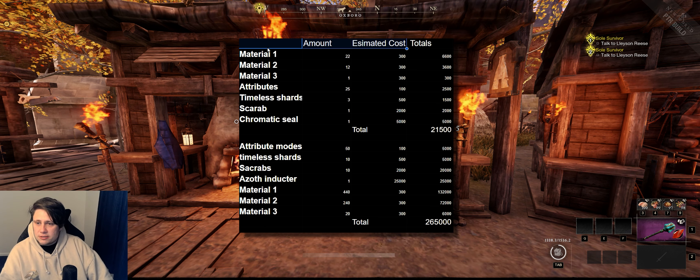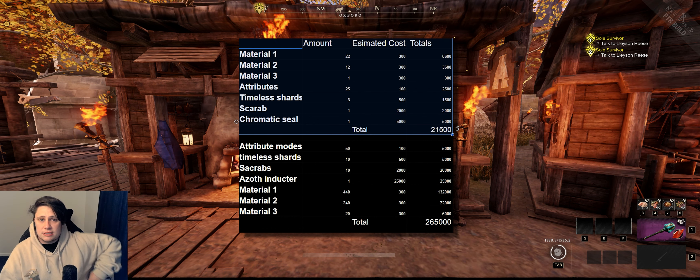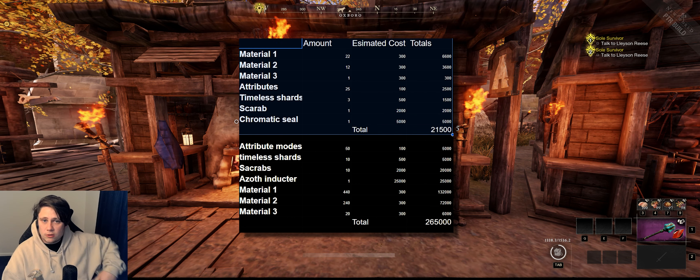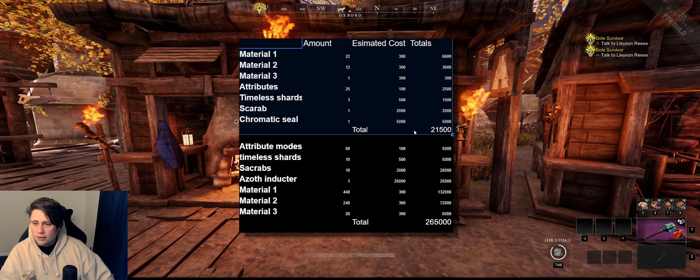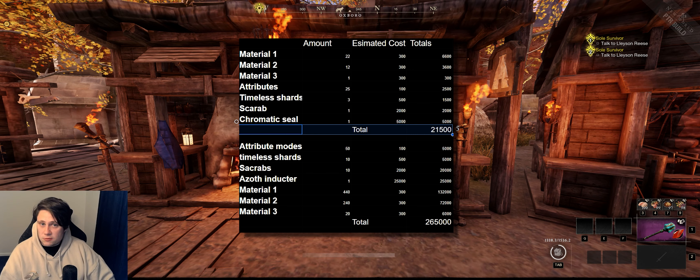We've come up with some rough estimated costs. The top option — locking in two perks with a guaranteed 600 — means you're guaranteed to get that third perk, but it's going to be random. The average cost of that we think is going to be around 21,000 to 22,000 gold.